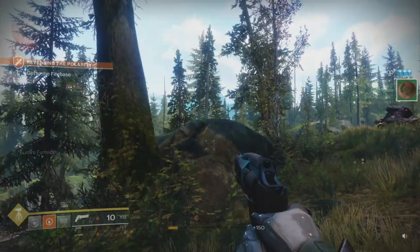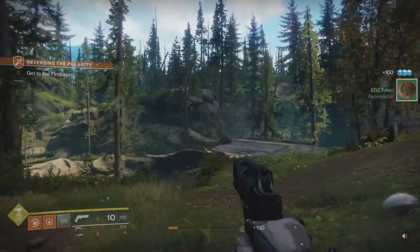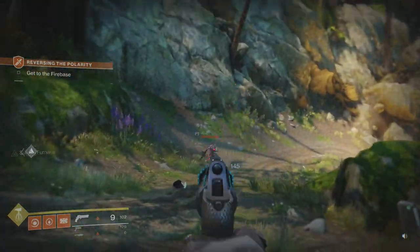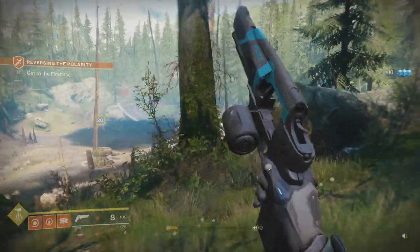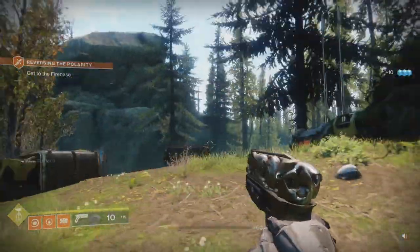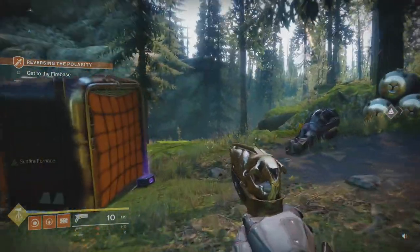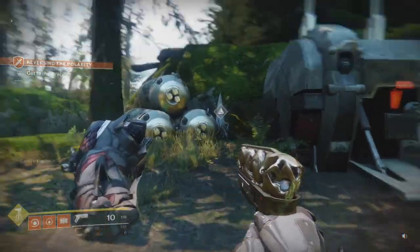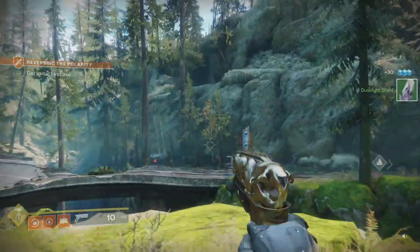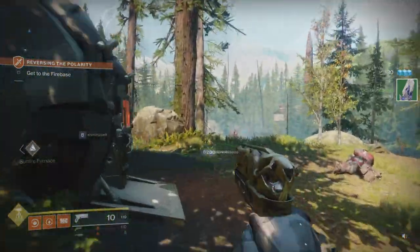I've changed up my weapons a bit. I'm using Annual Skate as my energy revolver — a very powerful energy revolver. And then we have the Rat King, an exotic sidearm. You can kill people with it as per usual with most weapons, but the special thing about the Rat King is that it gets stronger if there are multiple people nearby using it.